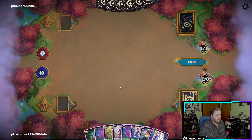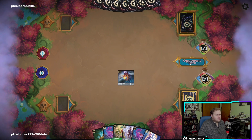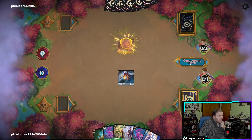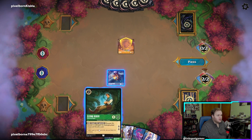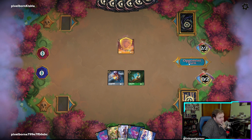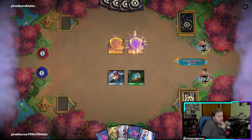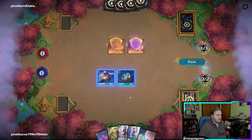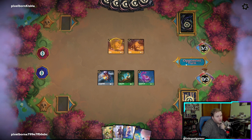Alright, we have someone playing — here we go. Play Hook. Ink another LeFou. Play a Simba. Let's ink the Beast, play Flynn Rider, and pass. We'll ink Maleficent — alright, this person means business. Another Simba. Let's ink the Cat, play Cat, and pass. No point in rushing anything right now.